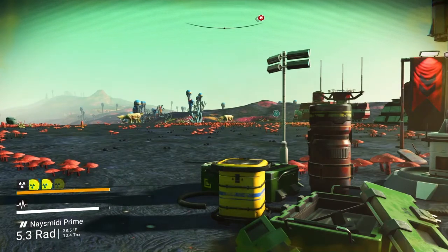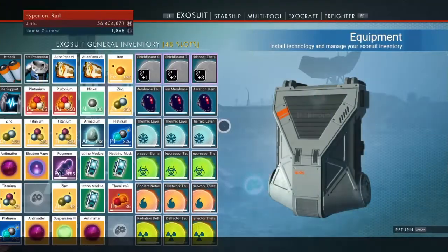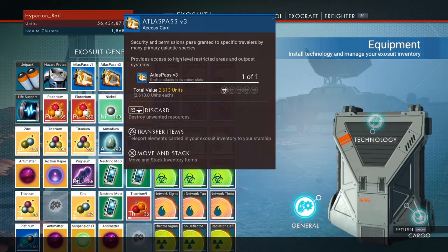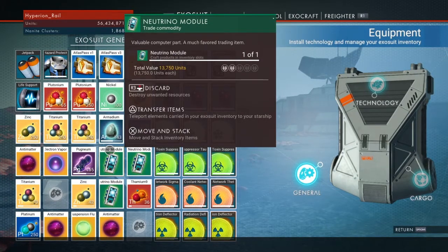We're going to talk about another bug — the Atlas Passes. When the game first came out, there were all those locked doors requiring Atlas Pass 3. I was one of the first of my friends to get Atlas Pass 3, and everyone was really excited. They asked 'what's behind those doors?' and I said, 'nothing.' Now a couple updates later there's actually stuff in those rooms — not anything exciting, but there's stuff in them.